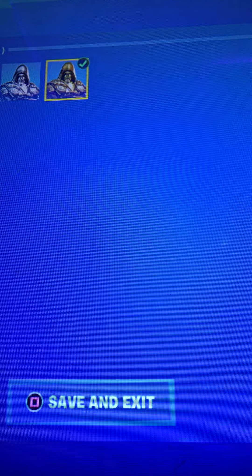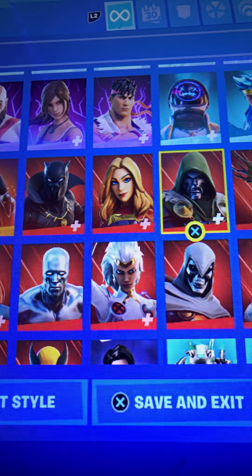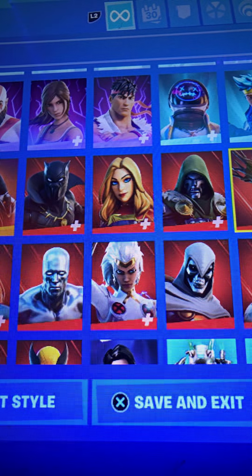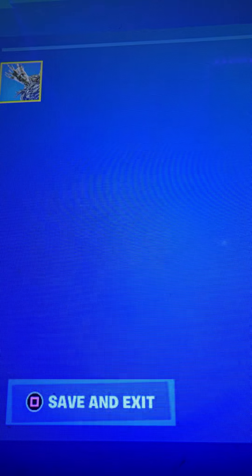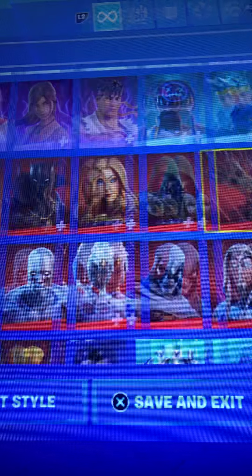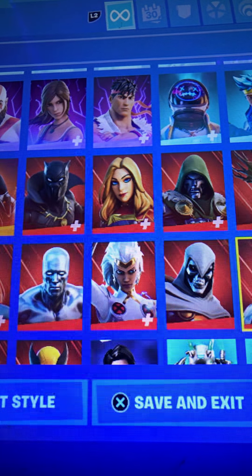Doctor Doom — good skin, noisy with the footsteps though. 7 out of 10. Groot — got all of his styles except for holo foil. I am Groot out of 10 for him.